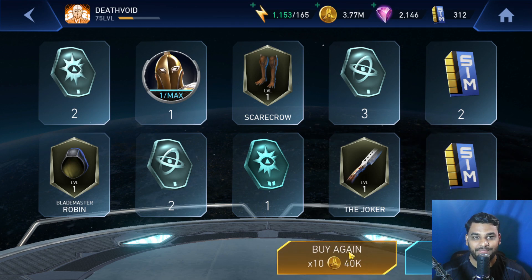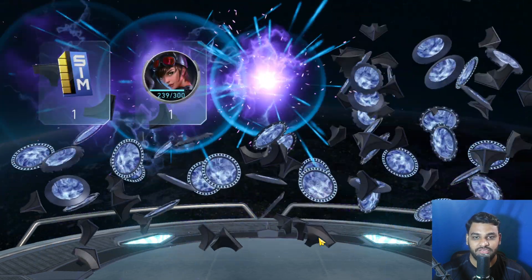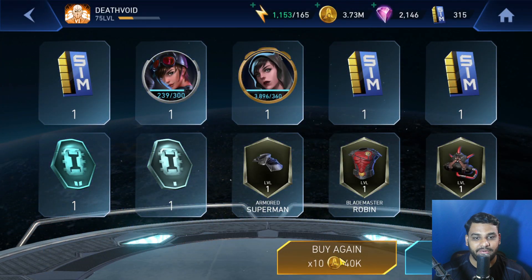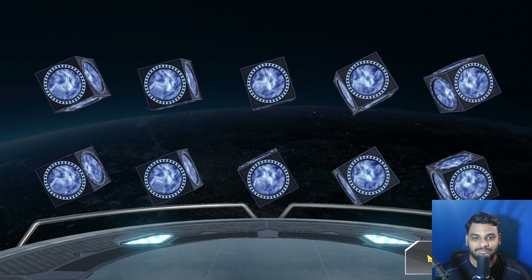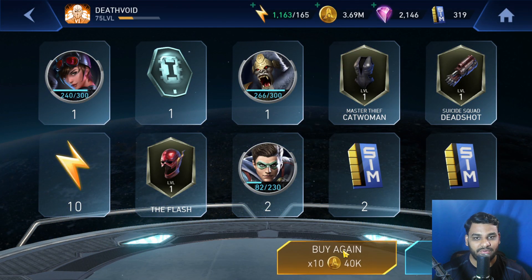This is the second one. I have a ton of coins so I don't mind opening this. I'm getting some simulation chips, energy, and some random gears that I can shatter. There we go — third one. And the fourth time again.